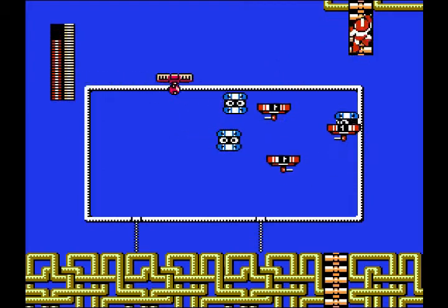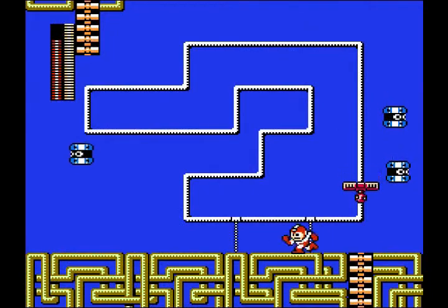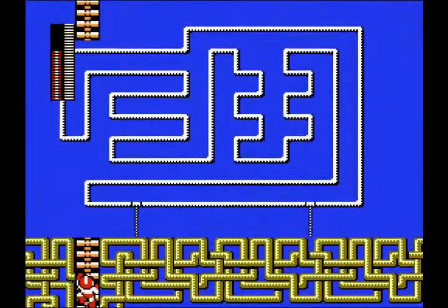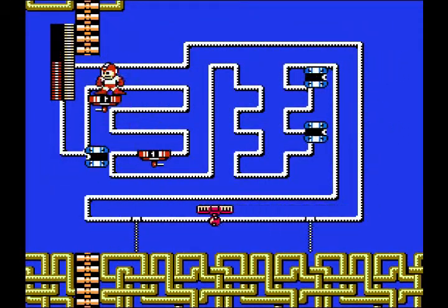Now for this screen, you actually have a couple of options here. One of them is we can wait for this cart to come down and just ride it all the way up to that ladder. The other option, which is the one I'm going to be going with, is we're going to bring out Item 1 for this part and just float our way up there real quick.